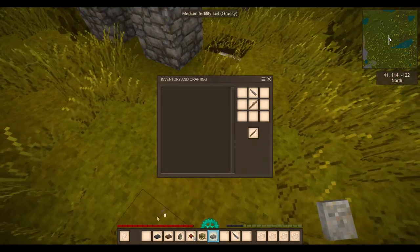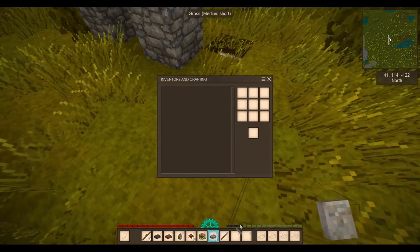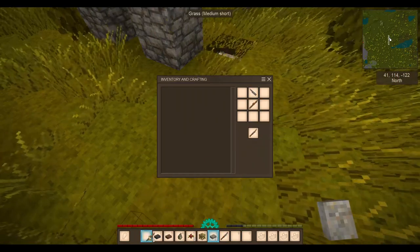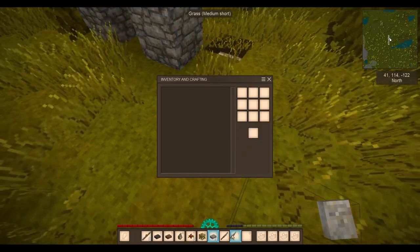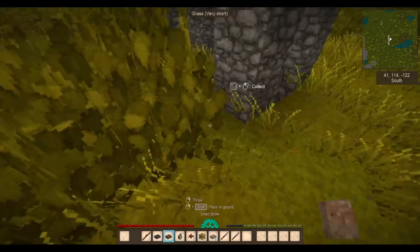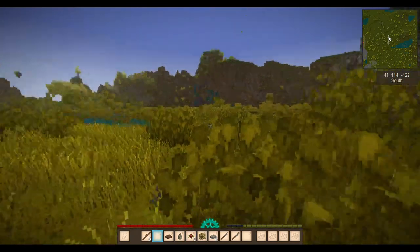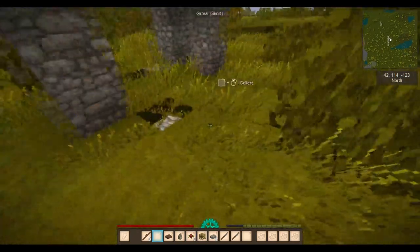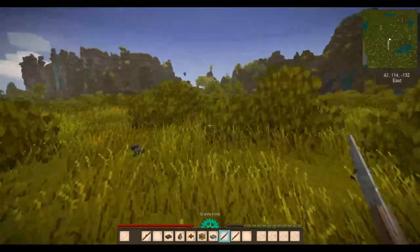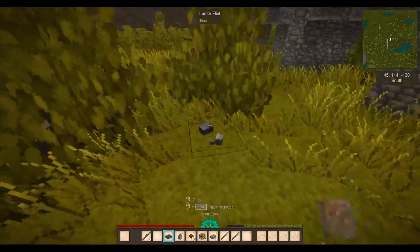Your inventory at the moment isn't much. Let's get those two sorted. What I don't want is that — let's get rid of that. Now we need reeds. Shell — that's flint. Excellent.